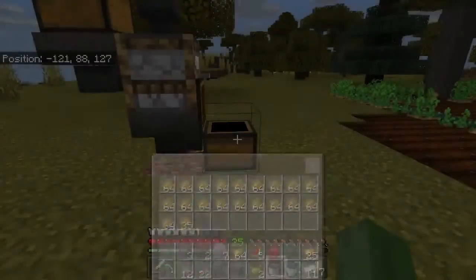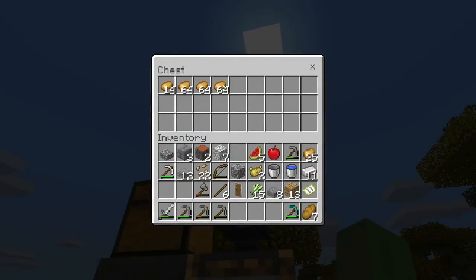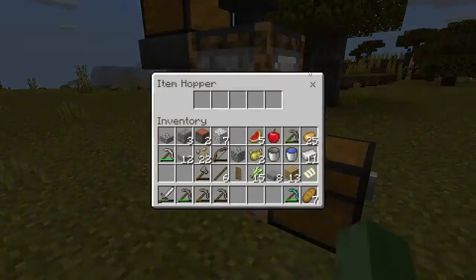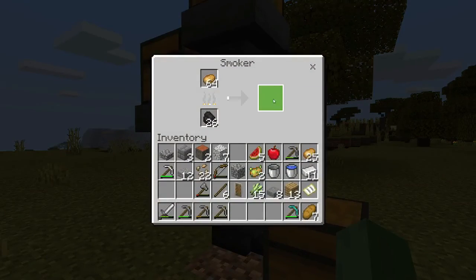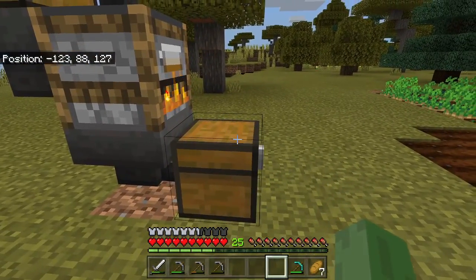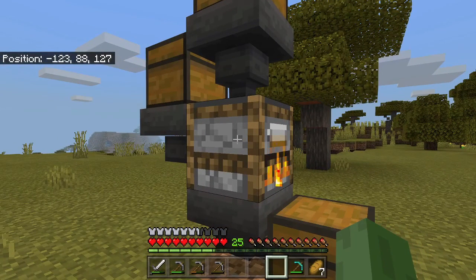What happens is this chest is going to fill up — you want the smoker to fill it up. Once that's done, the smoker will get backed up because the hopper gets backed up. Then you pull them out. It's best to do it one by one — you get more XP that way. The XP builds up and sits in the chest. The bigger the chest, the more potatoes you'll need, but the XP loads up.